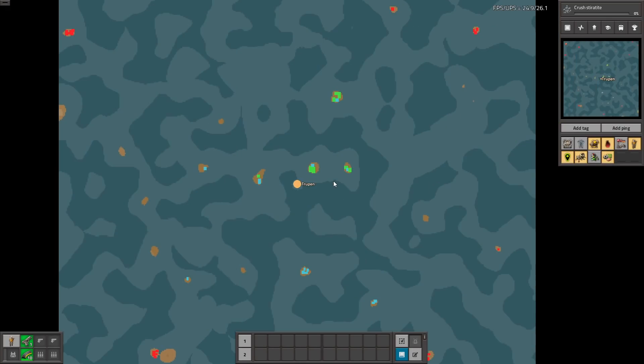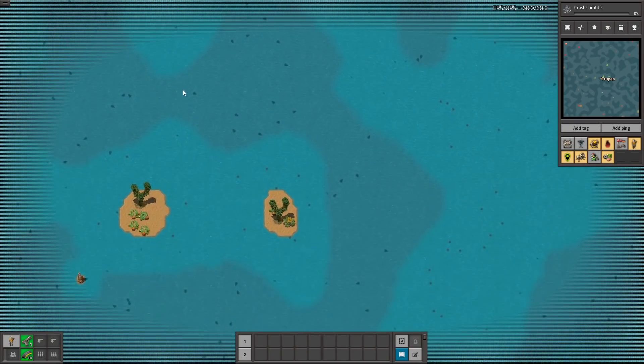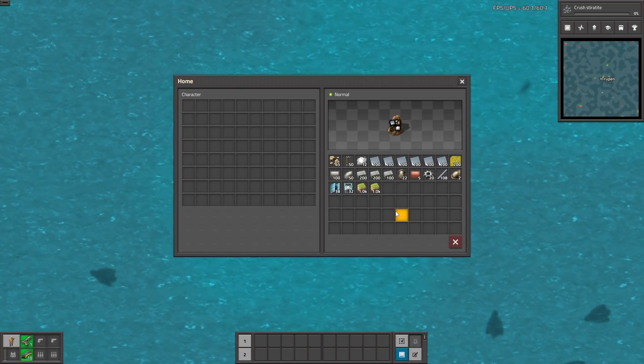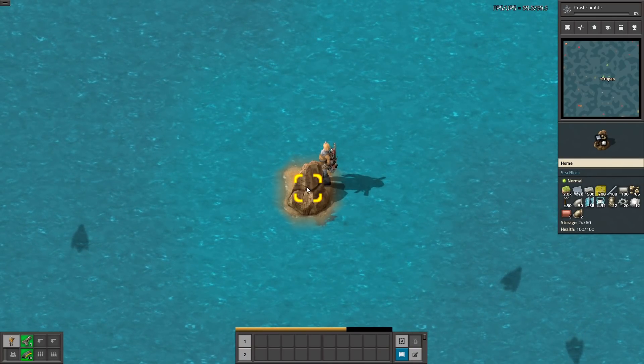Okay, so this is our island. A lot of fish around, some trees, and us with this single block. So let's make this rock because rocks are good.